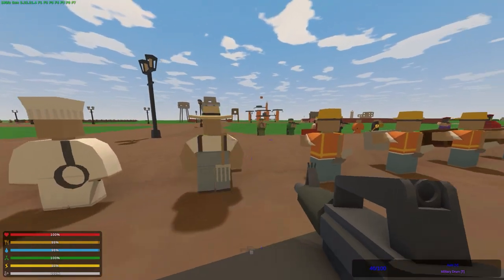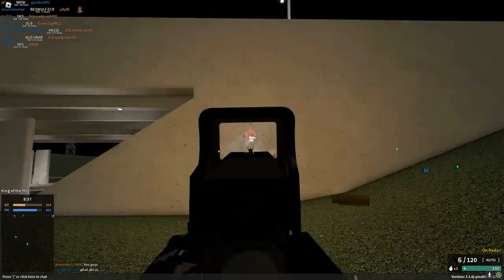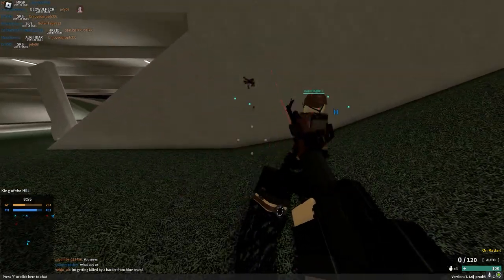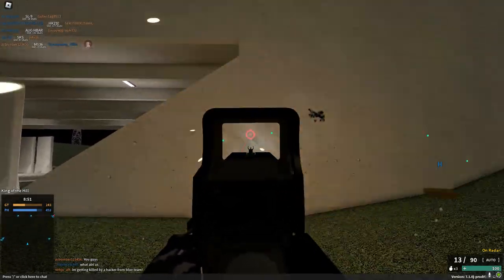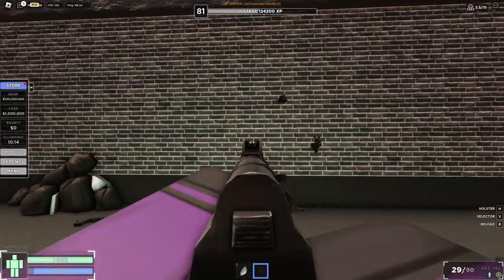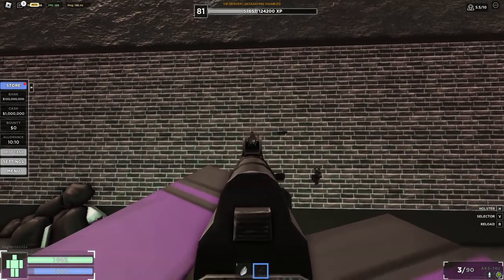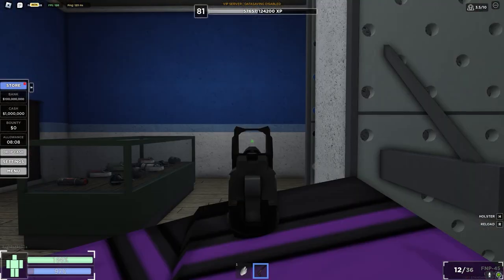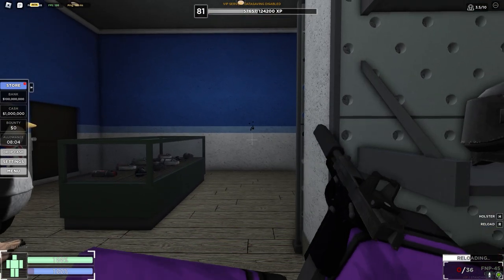Unfortunately, Criminality doesn't do this. Criminality handles recoil like Phantom Forces, where with automatics the first couple of shots have recoil, but after that initial recoil the gun stops and it basically becomes a laser beam. Meaning the longer you shoot, the easier it gets — the exact opposite of how other games handle it. For semi-automatic weapons, it's just completely random for the most part, and some guns are just more random than others.